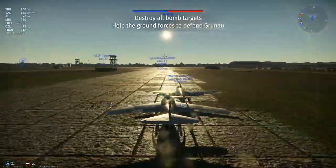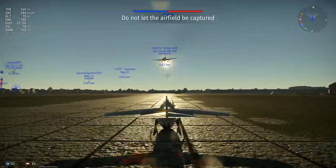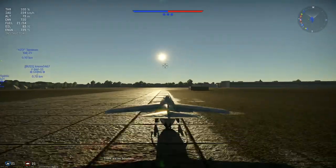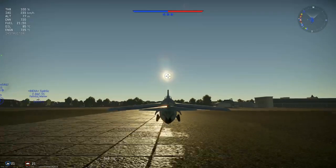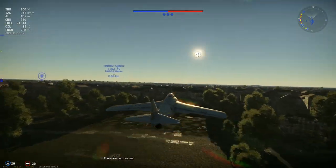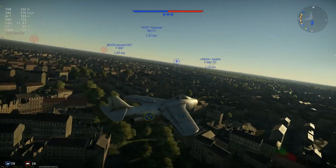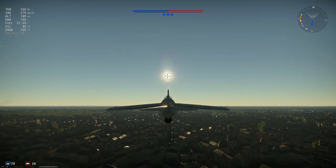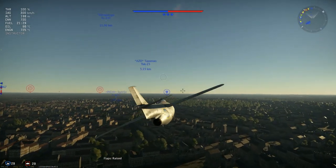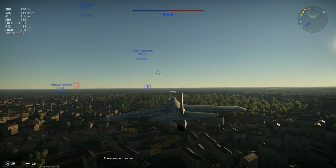Look at the Seahawk — so much better acceleration than we are, same battle rating. Come on, come on, you can do it Chungus — there we go, let's get the gear up. It is so slow, honestly. The Me 262 accelerates quicker than this up to about 600 kilometers an hour. This jet is capable of getting to 800, but it does take so long to get there.